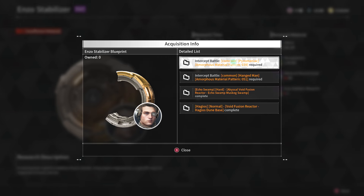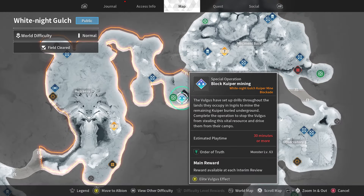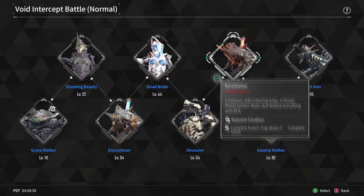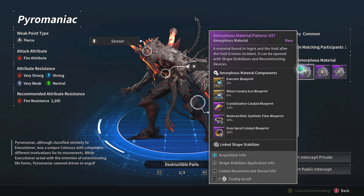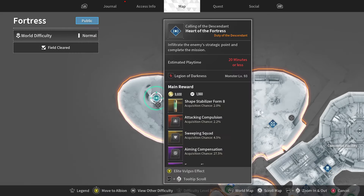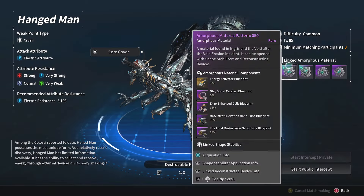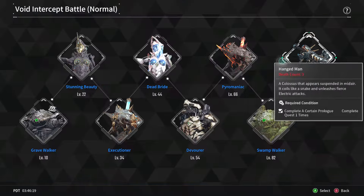For Enzo's stabilizer blueprint it's basically the same setup — two boss choices. You need to kill the Pyromaniac, but first get Pattern 39. Pattern 39 is located in White Knight Gulch; do this specific operation, get the pattern, then kill the Pyromaniac for a 38% chance at the blueprint. The harder option requires Pattern 51 from the Fortress — top-left mission — and then killing Hangman, which I really would not recommend: harder boss, only 6% chance. Stick to the Pyromaniac route.